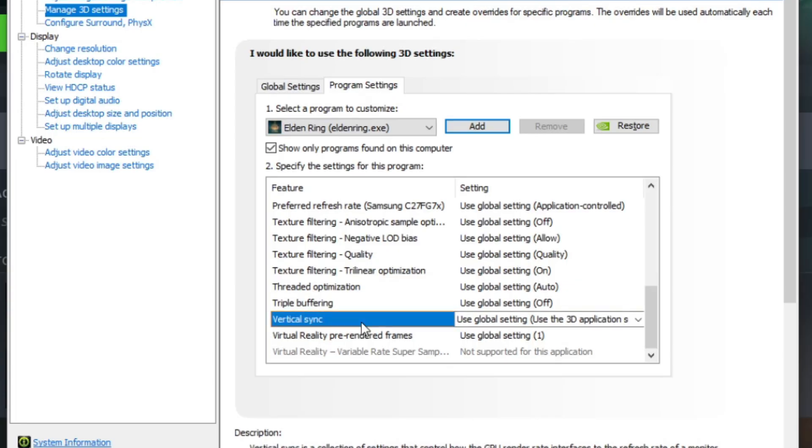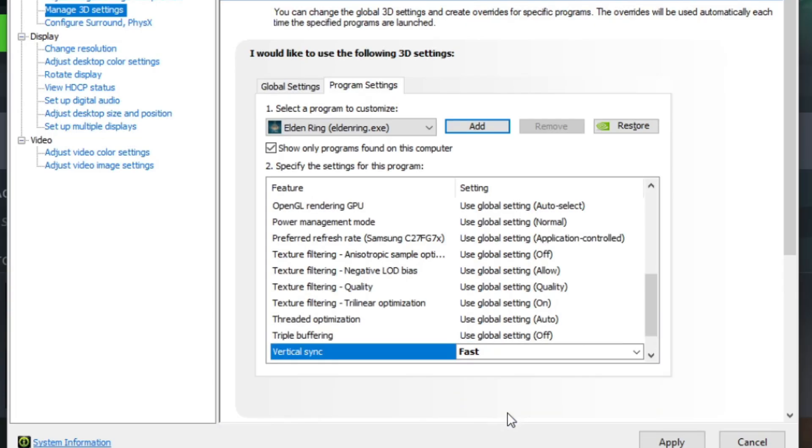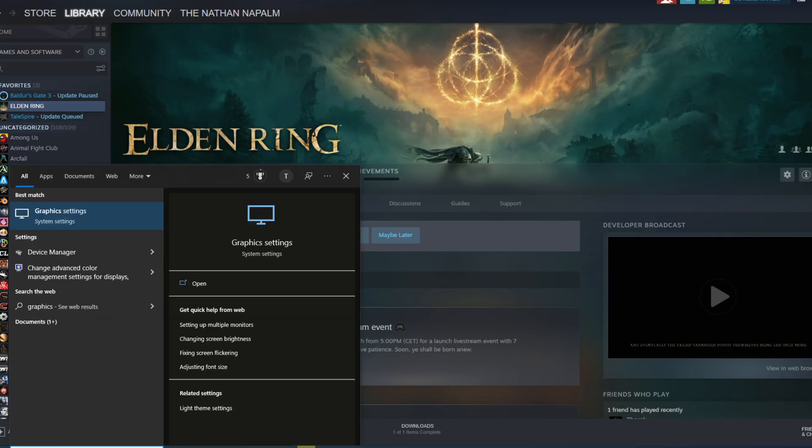Now launch up Elden Ring and see if that stutter issue is fixed. If that doesn't work, or perhaps you don't have an NVIDIA card, here is another fix many are having success with.